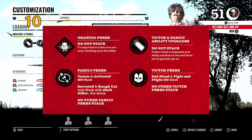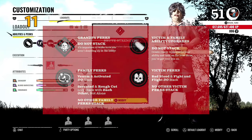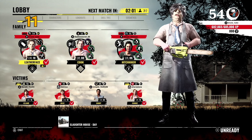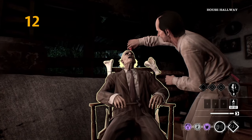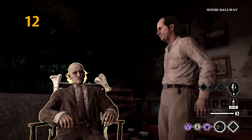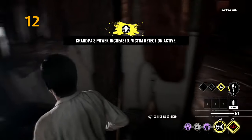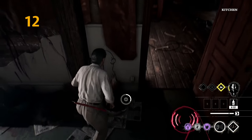Grandpa perks do not stack, so do not go into a game with the same grandpa perks as your teammates. You can also choose to equip only one or two grandpa perks for the team — that will guarantee the perks are mostly active, as it's easy to level grandpa to two and keep him there. He'll be less of a threat and less at risk of being stabbed.